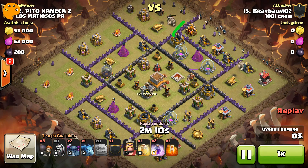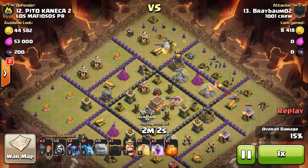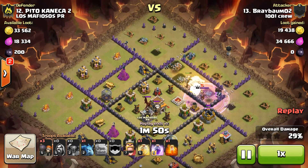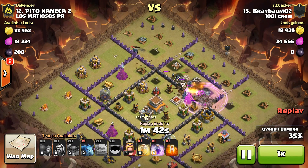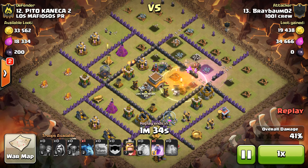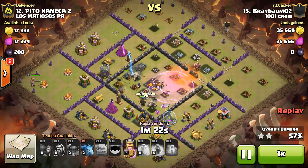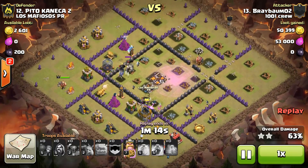Wide spread on his golems, sends them in here and here, fans the wizards behind. Sends in wall breakers and busts into that outer compartment. CC comes out with a bunch of wizards. Drops poison for the PEKKA and golems, drops his last rage spell. Where's that minion going to come out? Probably on the elixir collector. A bunch of stuff in the core, king goes down. Minion ends up on the south side of the barracks.